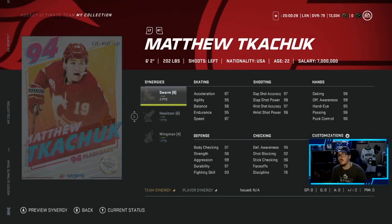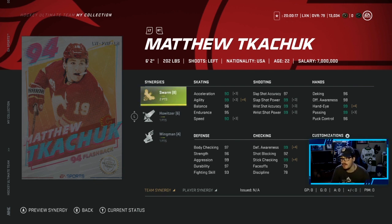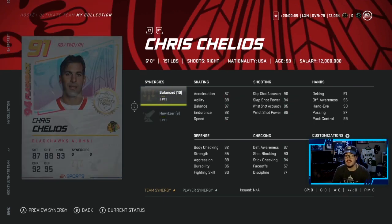And then Matthew Kachuk - he has 2 to Swarm, 1 to Howitzer, and 1 to Wingman. I have all these synergies, and this card looks amazing. Distributor again is another plus 3, you're going to get him to 93 speed. He has 99 Rishot Power and Accuracy - this card is not going to miss when you shoot with him. And this is the 91 Chris Chelios: 2 to Balance, 2 to Howitzer, which is huge. This card looks great. I have his 86 and I'm going to look to upgrade him. He's definitely going to crack the team. Very good card.